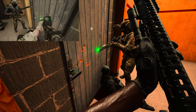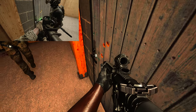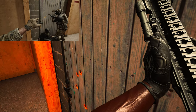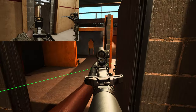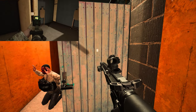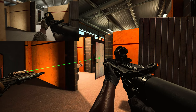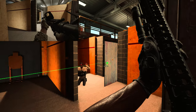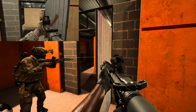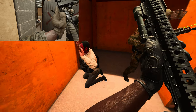I could probably swing it if you swing it back up. All right, I can get a flash bang in that room — flash it. Move him, move him, behind door, behind door. This is the police, hands on — he's down, going deep right, it's an open door.